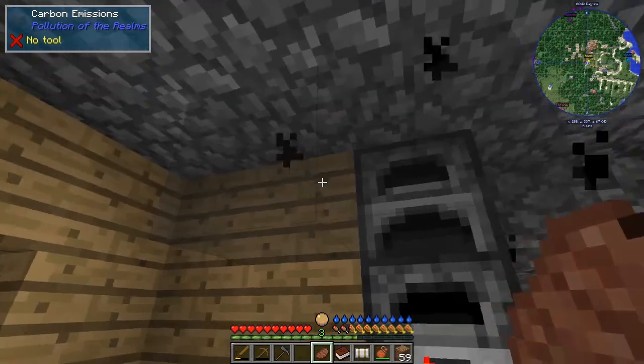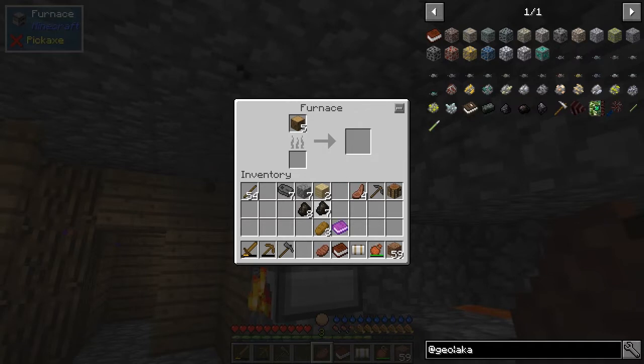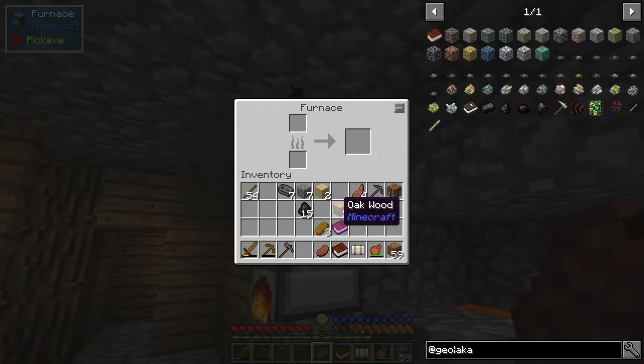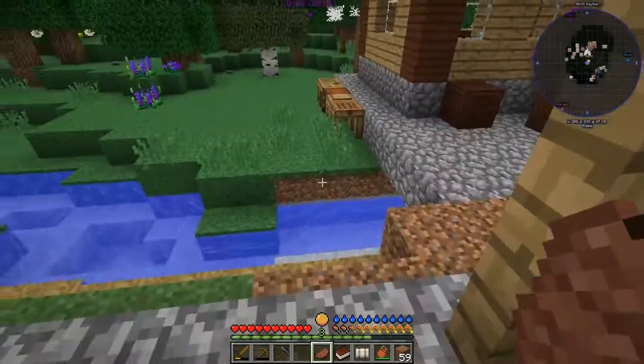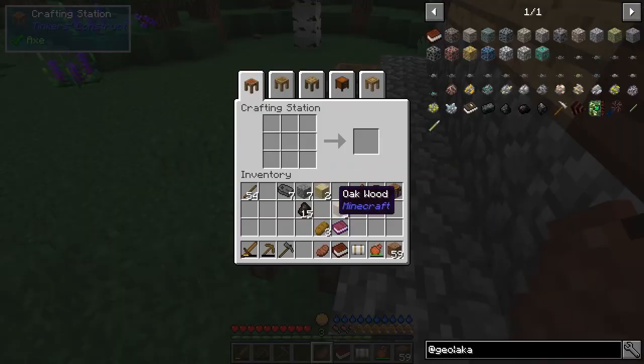For the pollution, what I should do is make a chimney, we'll do that at some stage. We've got seven charcoal here so we've got plenty for the time being. Let's take this wood out and make some torches because we're going to need a lot of torches. I think we can make four pieces — give me 16, give me 32 sticks, that'll do for now.